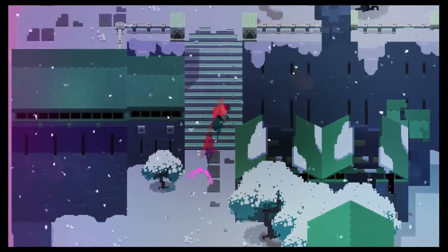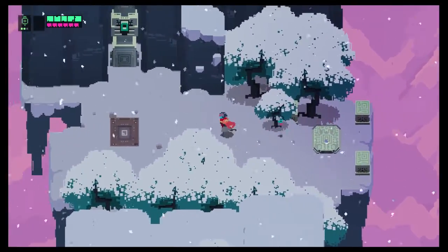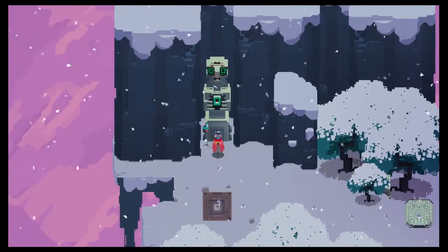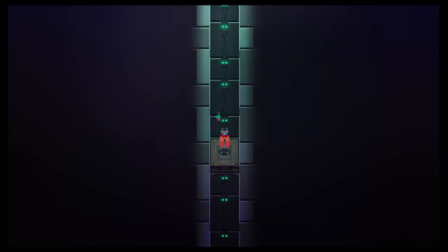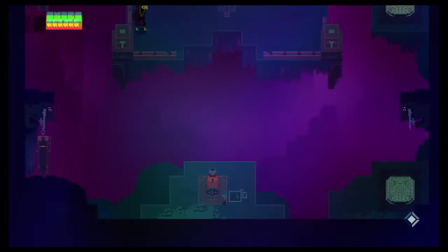Let's take this teleport pad over first. And then oh, this is another elevator. So I have a couple of different ways to go here. Now, is this going to take us to kind of the underworld? Yeah, it seems like it.